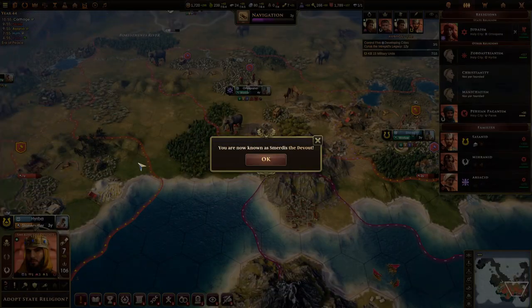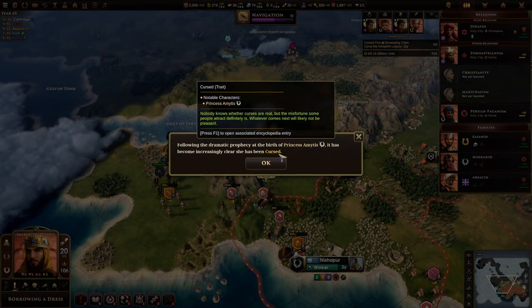Doing things like this also gives you background points to earn titles. We are now known as the Devout, and we also got the Warrior title for defeating quite a few units at the tribe camp. We're already up to 106 legitimacy and we're going to need all of it, because we're spending so many orders moving units and workers. Our empire is slowly growing bigger and you're going to need every order you can get to do all the things you need to do.